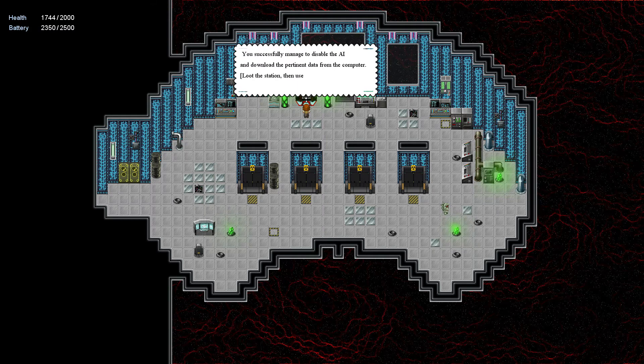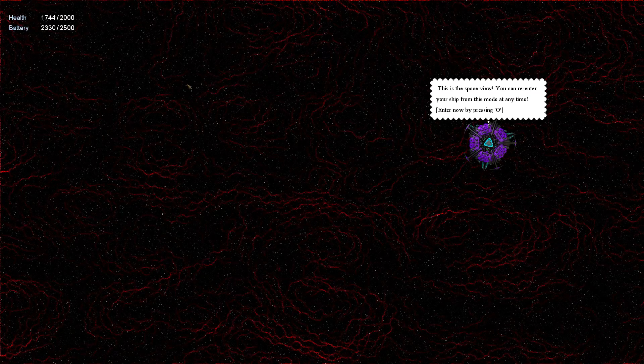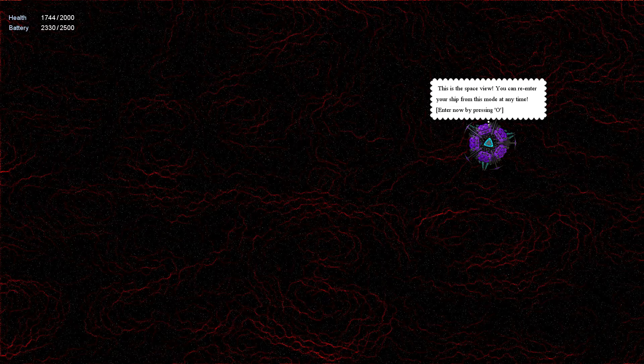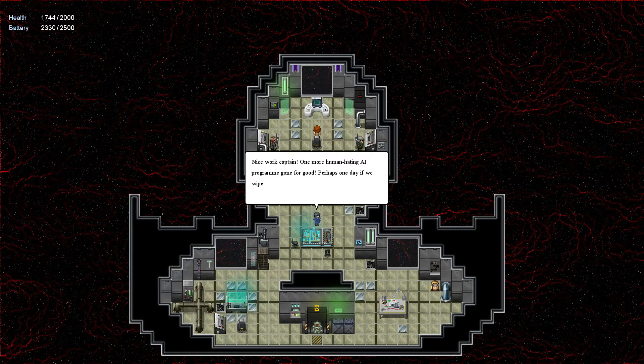Manage to disable the AI and download the pertinent data from the computer. Loot the station, use a blind blue transfer to a new ship. Now it appears. Looks like I got everything. Enter ship by pressing O. Nice work, Captain. One more human-hating AI program gone for good. You can probably notice that our mech AI was pretty bad - they bump into walls and often just... yeah, it's kind of dumb sometimes. I guess we can upgrade that.